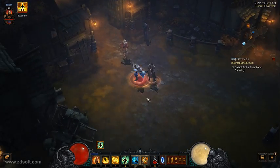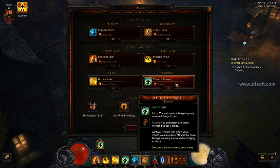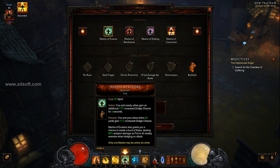Now, my skills. Basically these don't matter as much. What matters most is the Mantra of Evasion — you want to pick Backlash. Basically, you're going to create this burst of flame to all the enemies around you, and you just constantly keep hitting them. Remember, you have to keep refreshing it every three seconds to keep that buff.